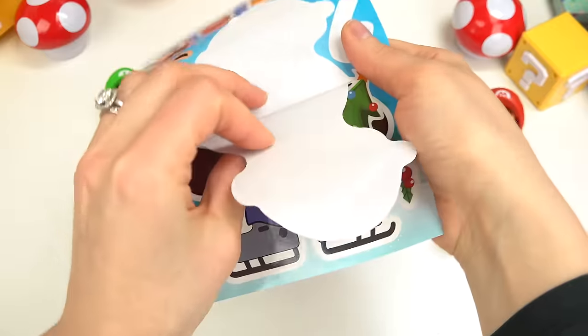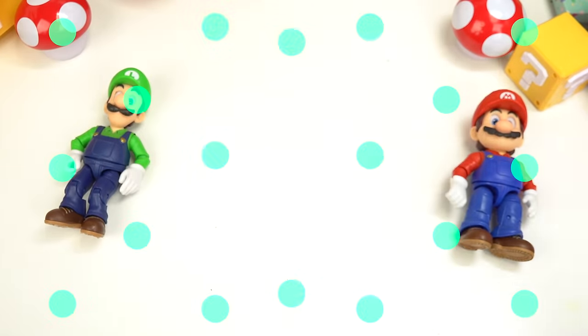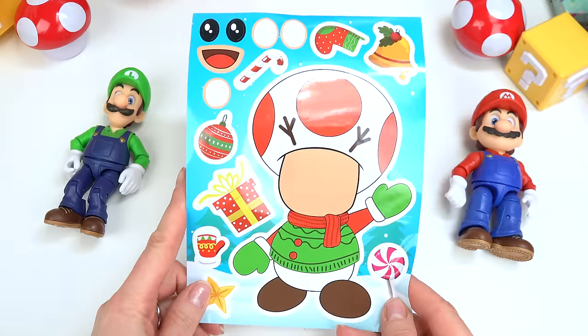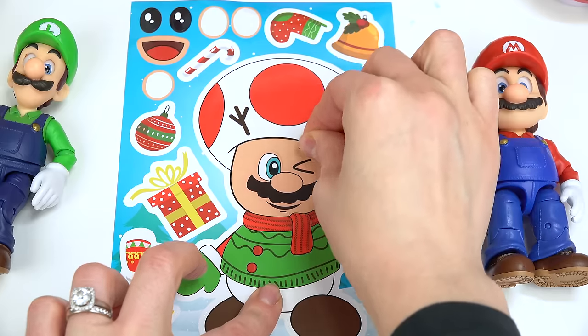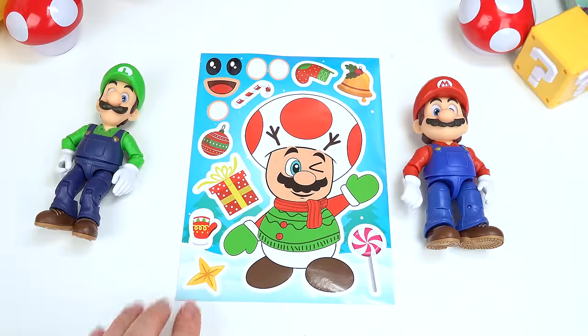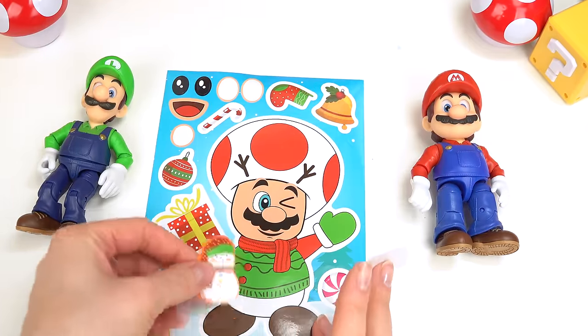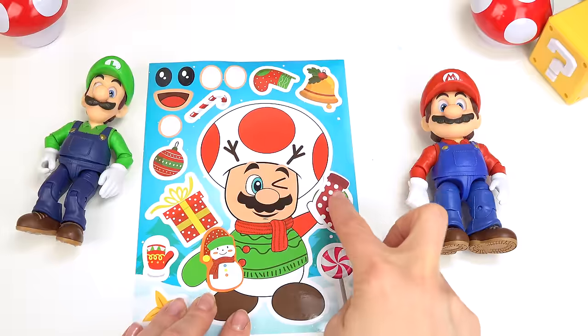Peel it back — here you go Mario, he looks silly too! Let's see who else we can do. Let's bring in Toad. For Toad, I'm gonna use Mario's face — oh my goodness, these are so silly. And his eyebrows — look at Toad! Toad is going to be making a snowman and he's gonna have a stocking in his hand.